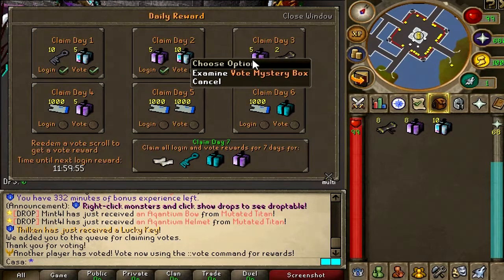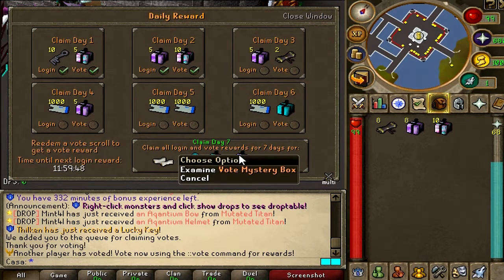On day 3 we will get 2 vote scrolls and 5 vote mystery boxes — I'm so excited. And look at this: day 7 we will get a $1 scroll, a lucky key, 1 Banator box, and 1 vote mystery box.